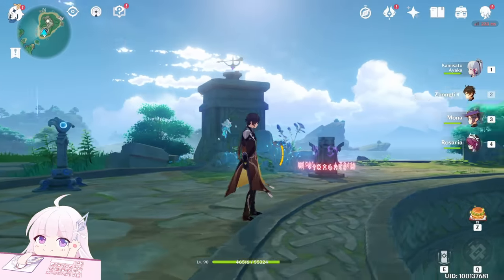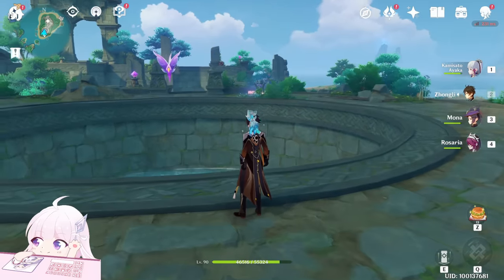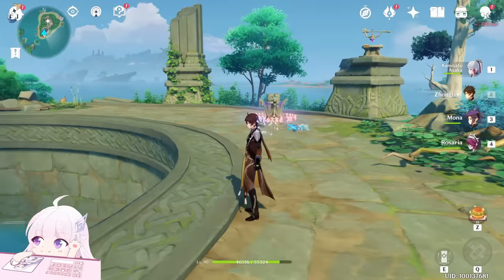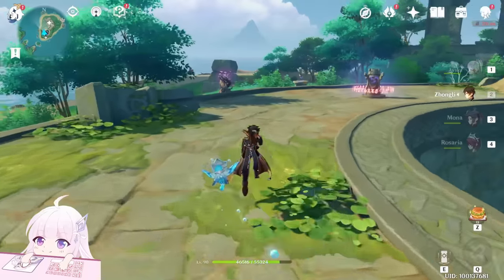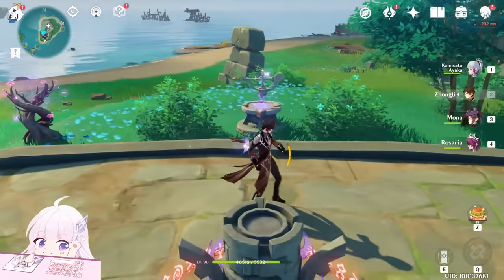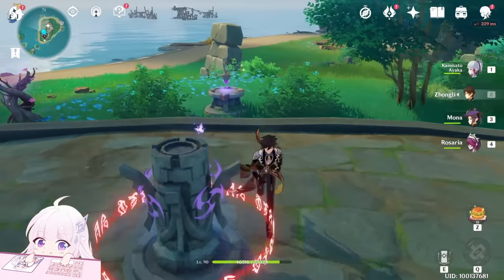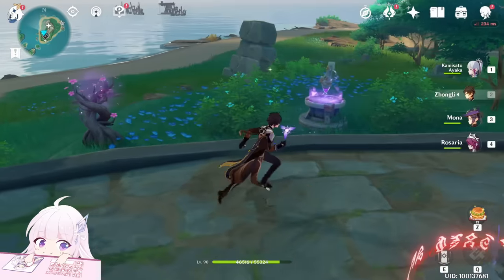You can see those four arrows — one there, one here, one here, and one here — and that is how you have to align them. To do it, just use this sakura bloom. Align this one first. Don't walk from here because as you can see it will change direction.